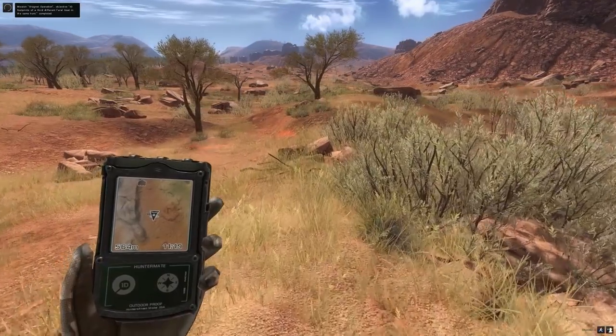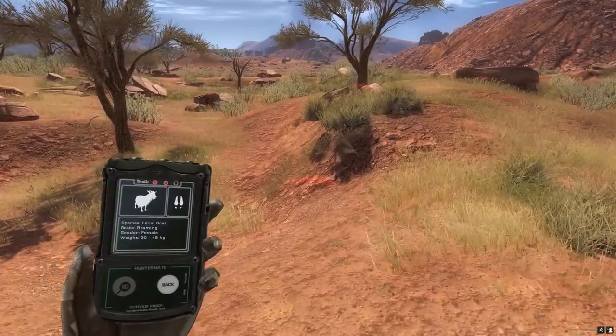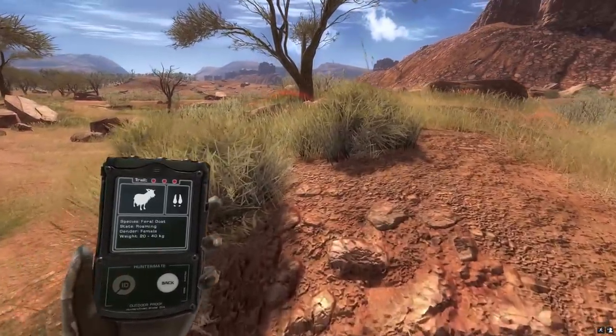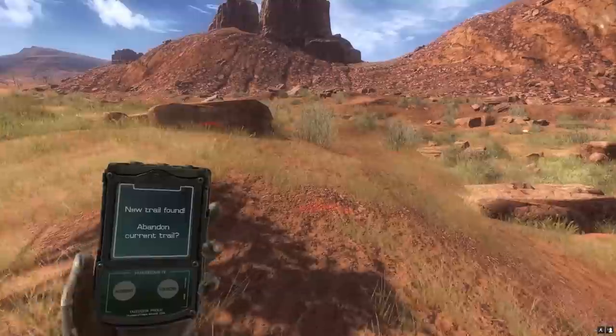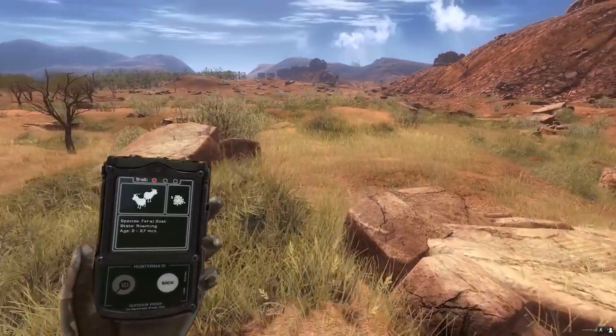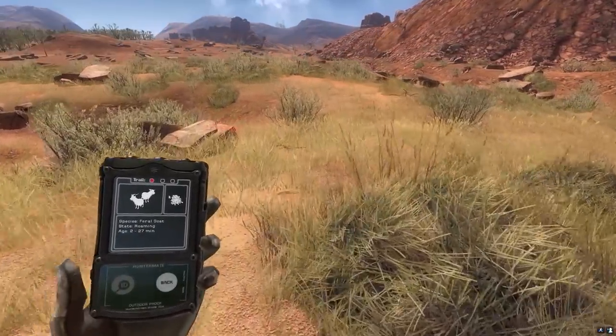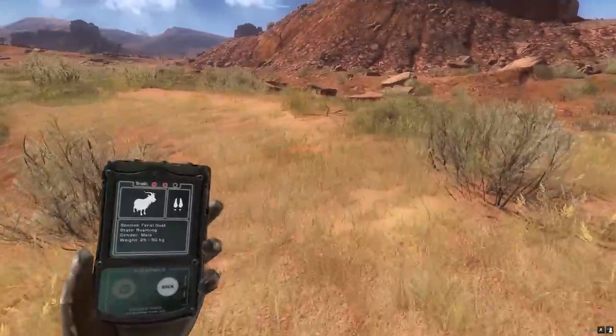I've got one feeder down the bottom as well, but I'm currently just using this one because I think this is the easiest setup to get guaranteed results. The main reason I've done this video is so anyone can get a feeder, plonk it down, and get goats straight away. Goats can roam around Bushrangers Run, so if you've got them all in one spot it's a lot easier to do the missions this way.